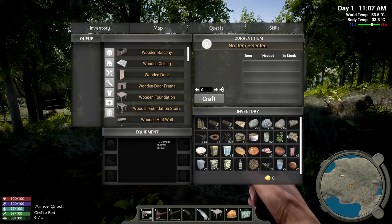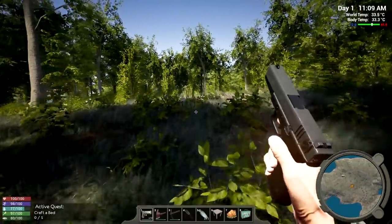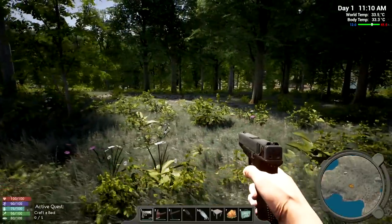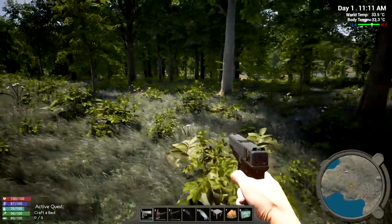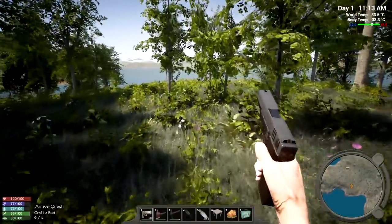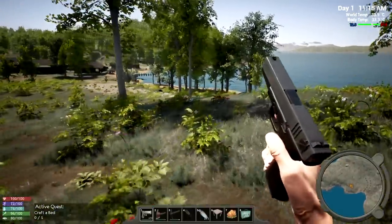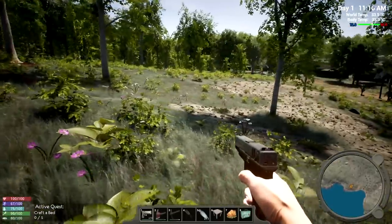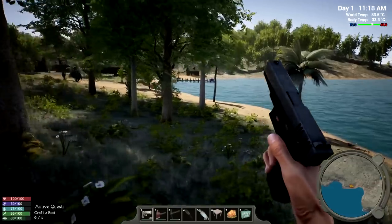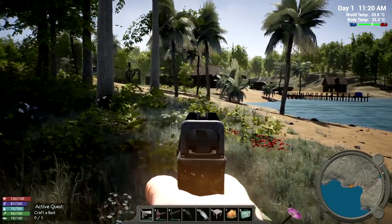Next quest: craft a bed. I need to put the foundation down but don't have room. Let me use this crate and have some space. I'm scared right now with that bear nearby. We're supposed to be able to pick up and replace placed items. The bear sounds like he's right next to me - the animal sounds are maybe something to tinker with. I like this beachfront location - no enemies visible here.